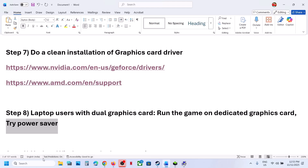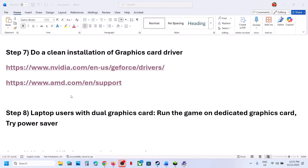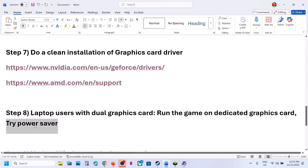The next step is to try Power Saver mode. Type 'Control Panel' in the Windows search box, click Control Panel, go to Hardware and Sound, then Power Options. If you see Power Saver, select it, relaunch the game, and check. You can also try Balanced or High Performance, but try Power Saver first.